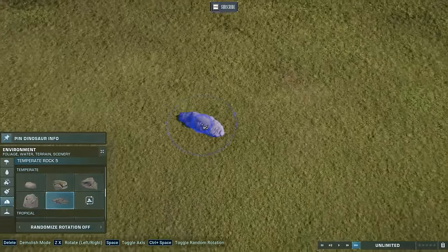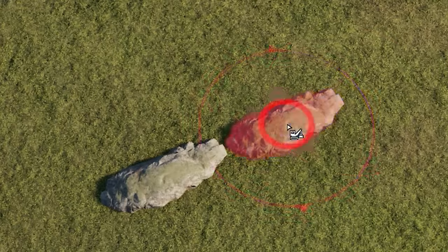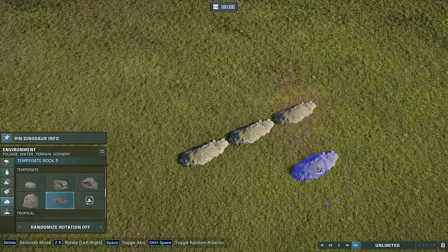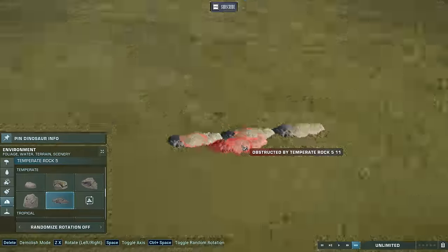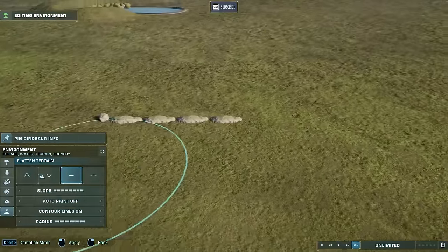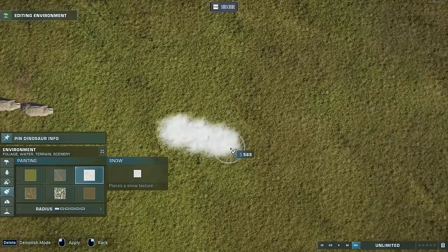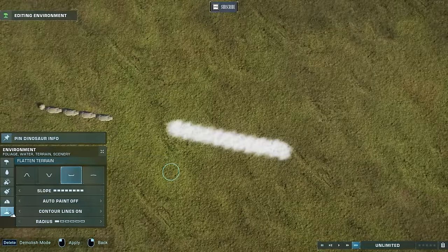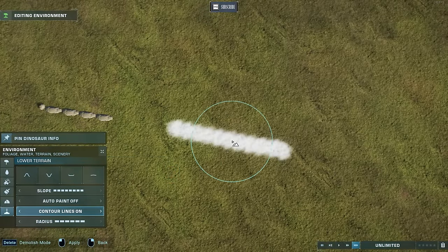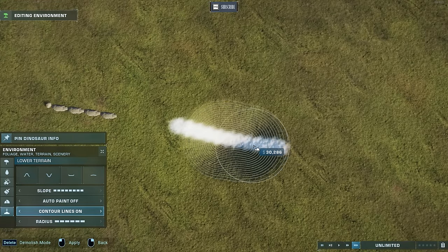For my next trick, I'm going to be overlapping some rocks. Right now if you place a rock you can get it very close, and we know this works as fencing around the habitat to contain a dinosaur. But there's a way to get them to overlap. First I'm going to draw a straight line that I want to follow with my rocks using a contrasting terrain brush. Then we're going to dig down.